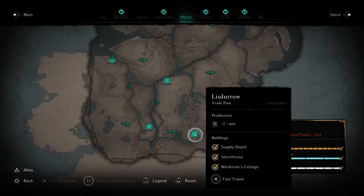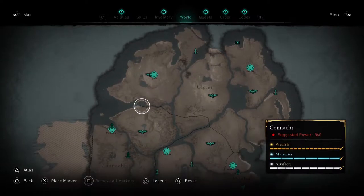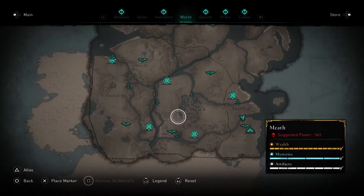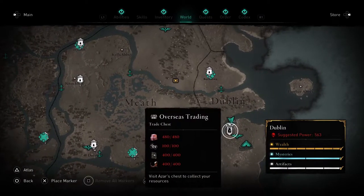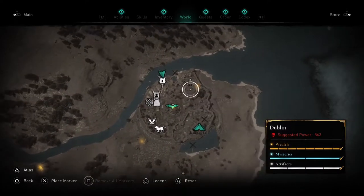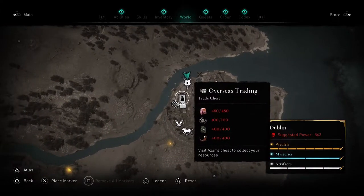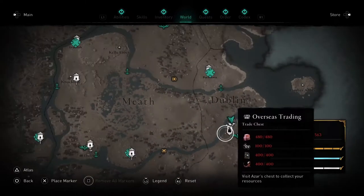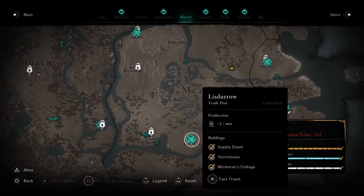These are already completed by me — I have a hundred percent in Dublin, Ulster, Connacht, and Meath. Nazar is our overseas trader and she's located in Dublin. To increase Dublin renown, we need to get these resources, which I've already maxed out.